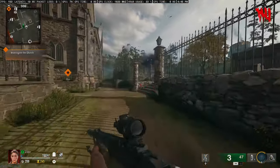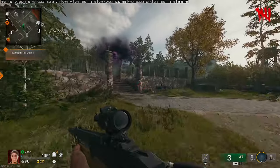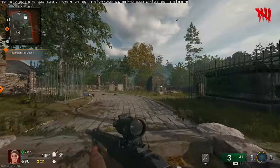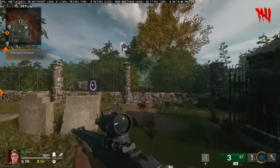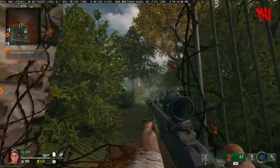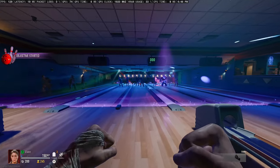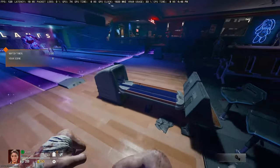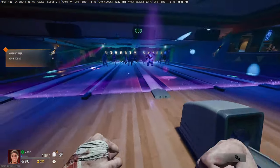Lastly, make your way over to the graveyard and go to the very back where you'll see the zombie spawner exit. Shoot the shoes hanging there and something will happen — you'll get teleported to the bowling alley, revealing the bowling alley easter egg. Once inside you'll be prompted to play a game of bowling.